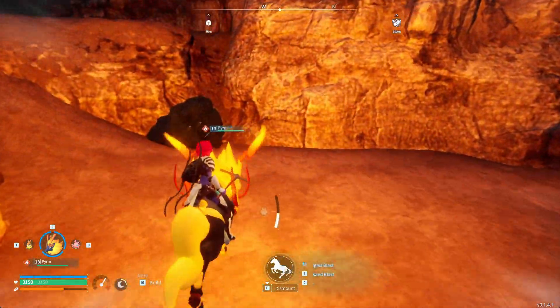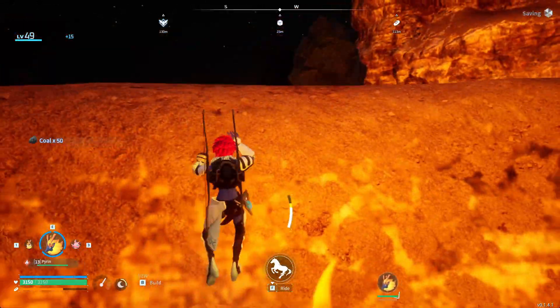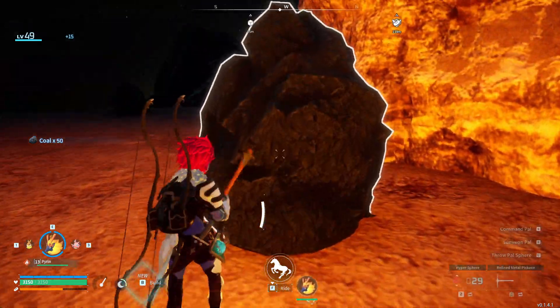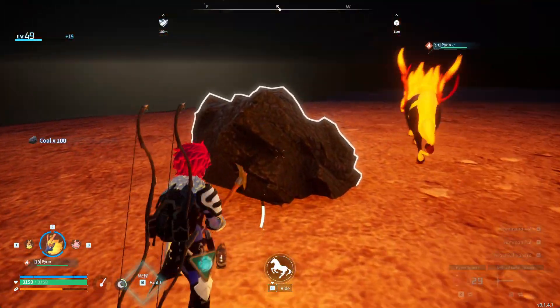I want to show you how I mine coal very fast. I have a refined metal pickaxe and five mining foremen in my party, one of them which I can mount so I can move faster, and then I break the coal blocks.